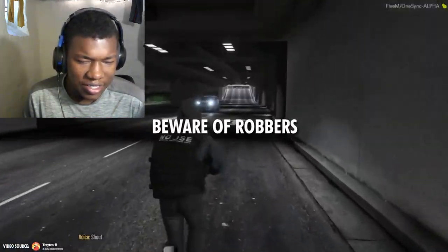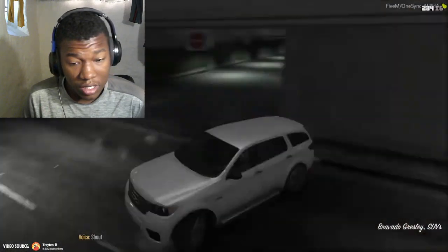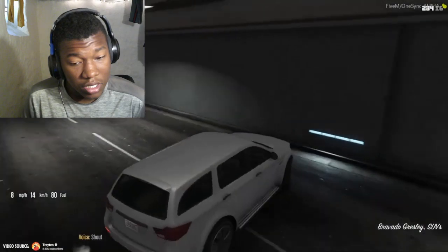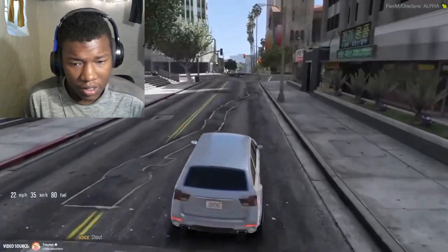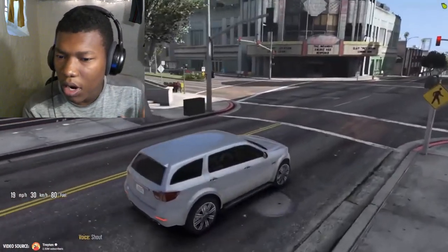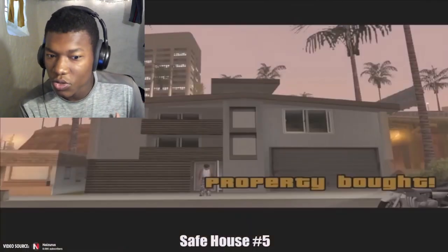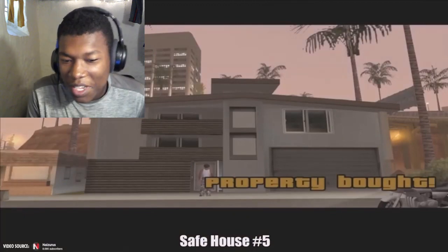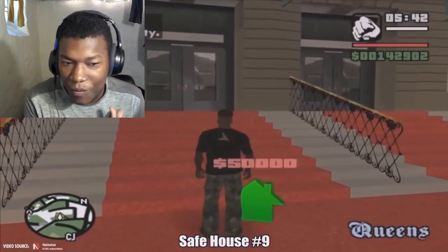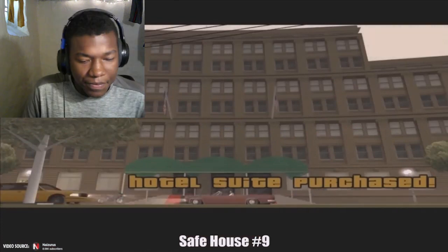Robbers: in GTA 6 you'll need to keep a watchful eye as there's a chance of being targeted by robbers — an interesting addition I've never seen before. And drug deals: it is Miami, so hopefully we can do drug deals. You'll be able to own multiple safe houses across the vast map too, which is pretty fire.